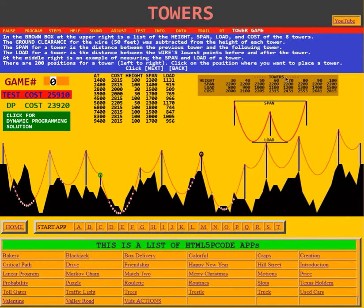In the brown box for the towers, the height goes from 30 feet to 100 feet, and the span is the same for all of them: 2200 feet. The load capability increases with height — a 30-foot tower has a load capability of 800, while the 100-foot tower has 1500. The ground clearance for the wire is 50 feet, which is subtracted from the height. So the first tower listed as 30 feet is actually 80 feet high, but we subtract the 50-foot clearance so we can see the wire going down to ground level.